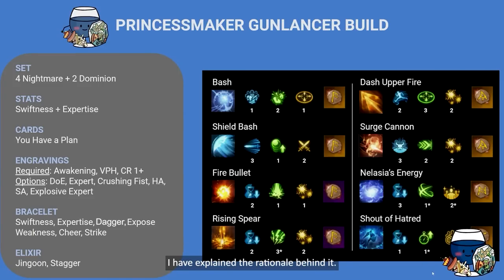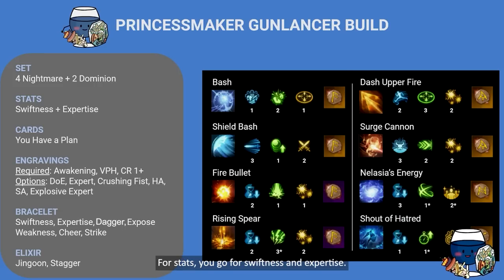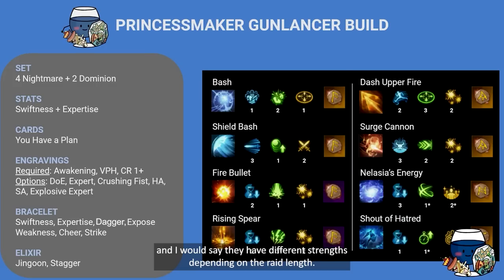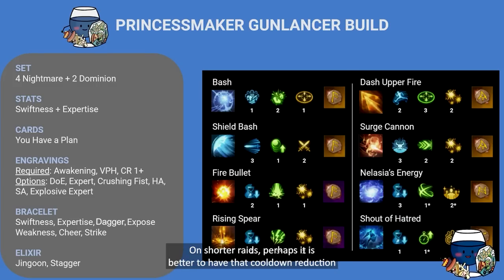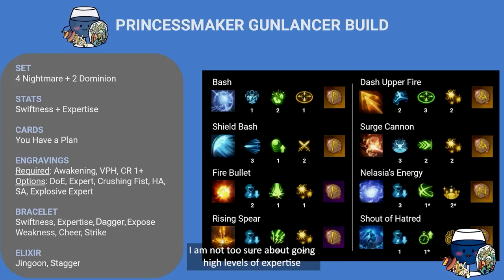Now how to build this. You go for 4-set Nightmare and 2-set Dominion for your relic set — that ensures unlimited mana and cooldown reduction. For stats, go for swiftness and expertise. I like to go full swiftness with expertise on the necklace, but you can also go half and half — they have different strengths depending on raid length. On shorter raids it may be better to have more cooldown reduction for more frequent Awakening and Battlefield Shield usage. On longer raids, spacing out Awakening anyway may make profiting from the expertise burst stagger increase worthwhile.